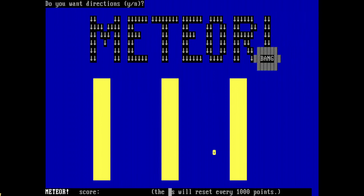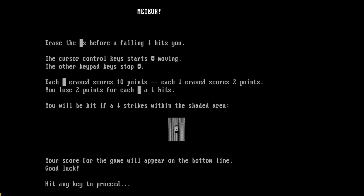The blocks will reset every thousand points. Do you want directions? Yes. Erase the blocks before a falling meteor hits you. The cursor controls keys start your character moving; the other keypad stops. Each block erased scores ten points. Each meteor erased scores two points.